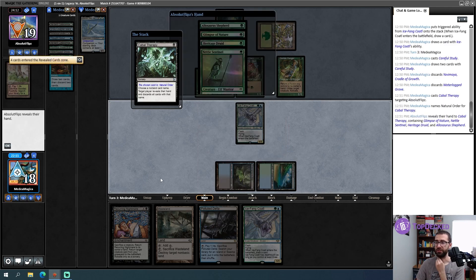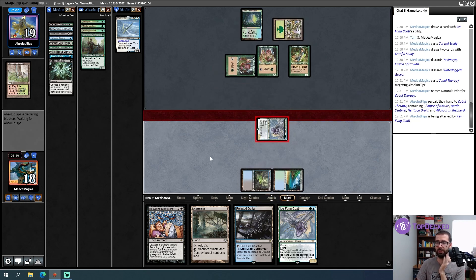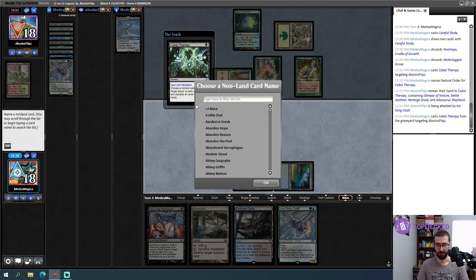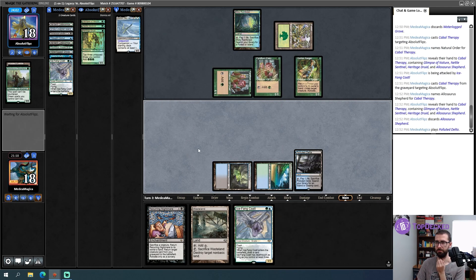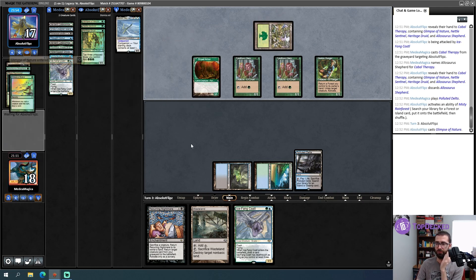Glimpse and Allosaurus Shepherd are both horrifying and very hard to beat. I think it's damned if you do, damned if you don't — I think I lose to both of those cards in different ways. I have to hope for a bad Glimpse and take Allosaurus Shepherd. I'm just so bad at beating that card and I don't have that much removal here. I'll ignore attempting to kill Dryad Arbor — I feel like that's going to be a trap. A lot of worlds where I win involve me cantripping into something very powerful.